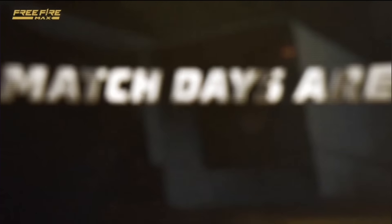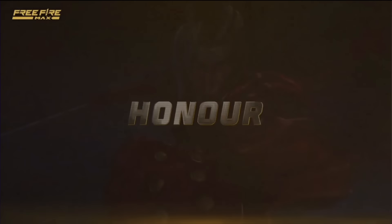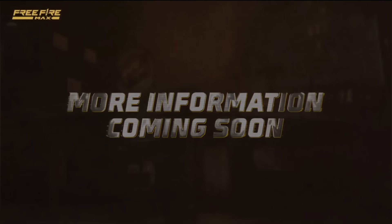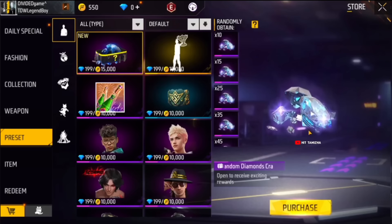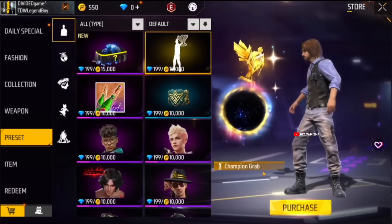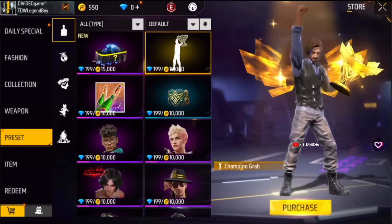The first prize is worth it. Guys, this is the top moon. Our gold medal is made up. A diamond is made up — a Champion Grab Emote. Guys, we will see which one has a huge bag of backpacks. We are wearing these items. We have diamonds and many diamonds. We will see which one makes up. We are wearing a Champion Grab.